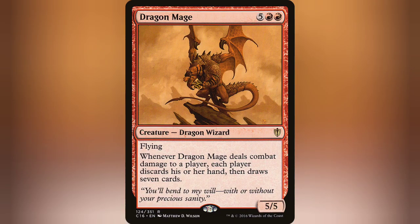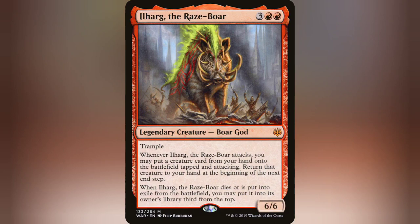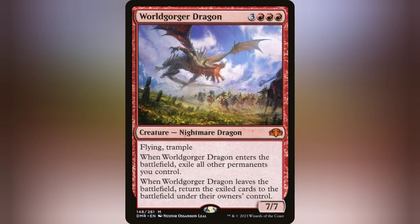Other cards like Dragon Mage — unless you're against a flying field — it's really easy to hit in for damage. And the aforementioned Bogart and Hellkite makes it so that when you're swinging in for damage, you're almost always guaranteed to hit. A really fun synergy I run in this deck, for no other reason than the hilarity of it, is World Gorger Dragon.